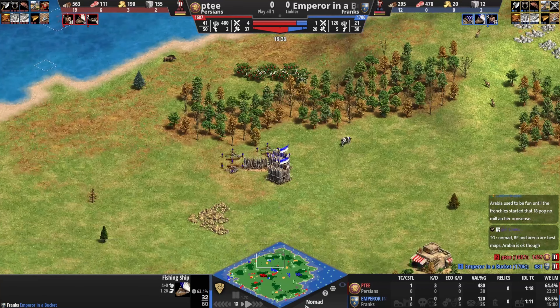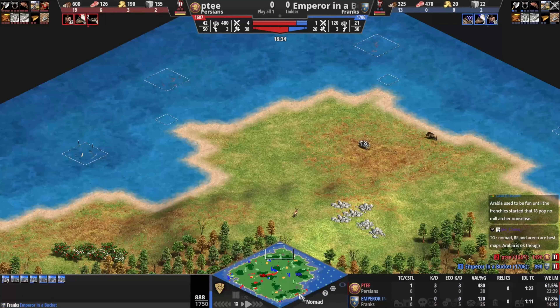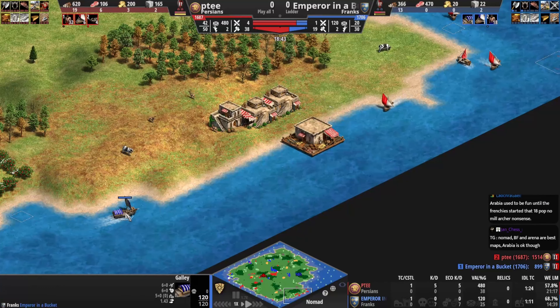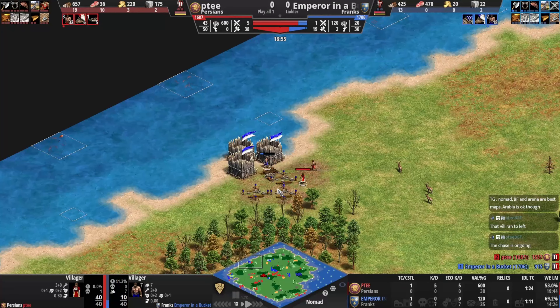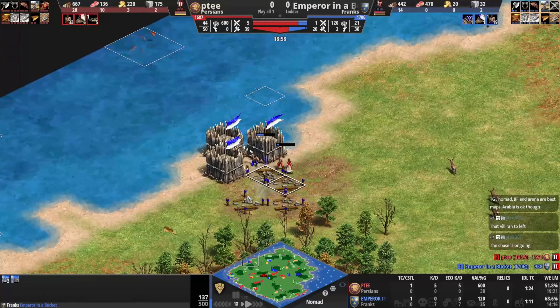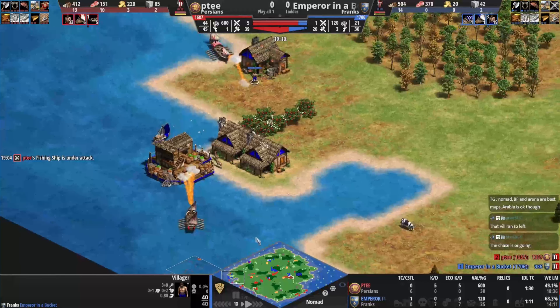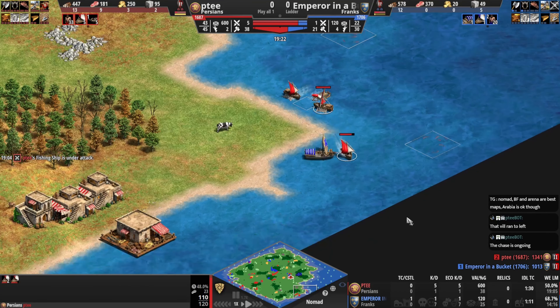Blue is losing the water — he probably should just GG. The fish might be vulnerable now as blue comes over with a galley. The villager ran to the left, and blue is having some fun — it's almost griefing at this stage. Blue was very unlucky with the TC placements though. The galley is getting some damage in and killing the fish — kind of the only damage blue has managed.